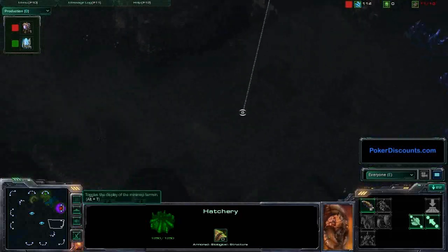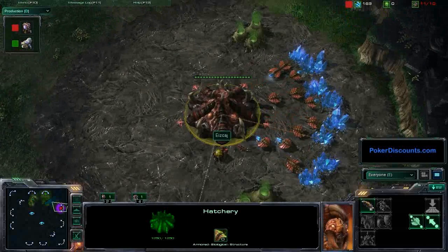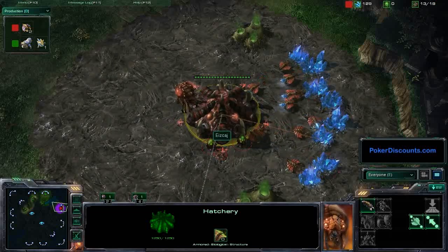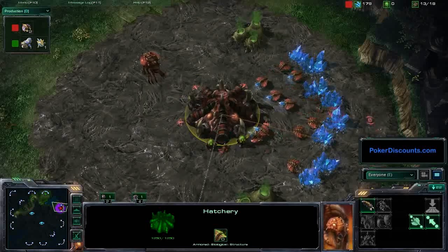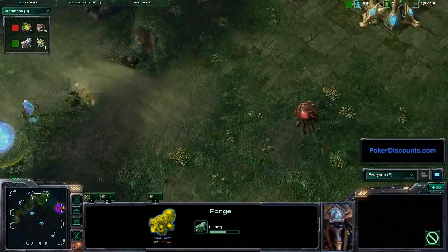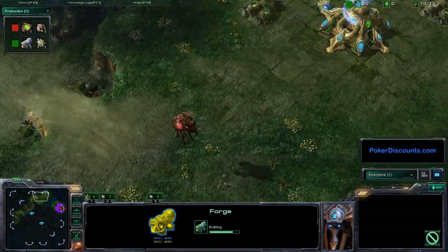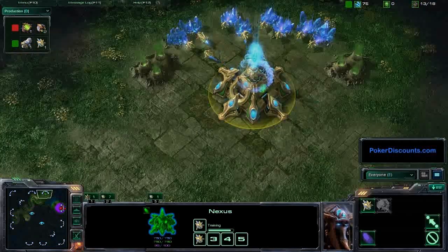Not sure what round it was, but this game did catch my eye because it's a good length for casting. Pretty much that's what I look for - anything that's not a mirror match and is under about 22 minutes, so I can squeeze it into one part uninterrupted. It looks like Nightend is going to be building out here in front of his Natural with a Pylon and a Forge - the Protoss Forge Fast Expand.